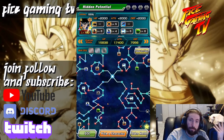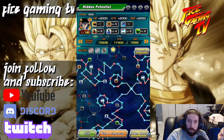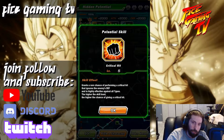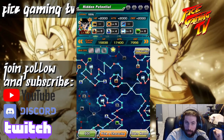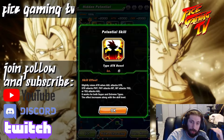So what is the Hidden Potential system? It basically is a way to increase the HP, attack, defense, and all the attributes — like the super attack doing more damage, more defense, based on attack type, higher chance of doing a crit, ignoring defense, or getting a chance to do an extra attack. Each of these stats gives you a dialogue of what things are related to them.